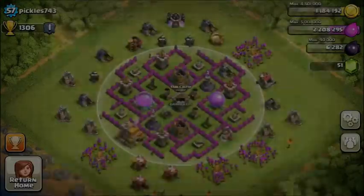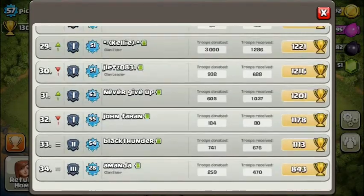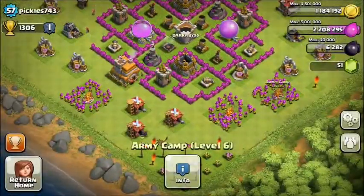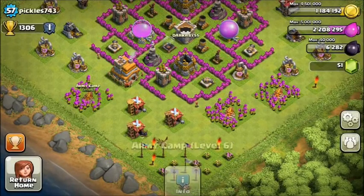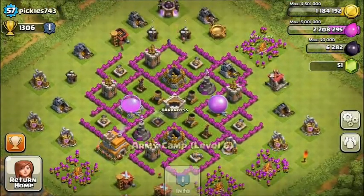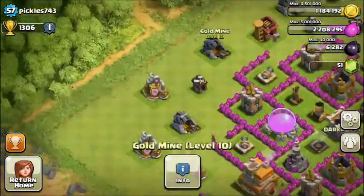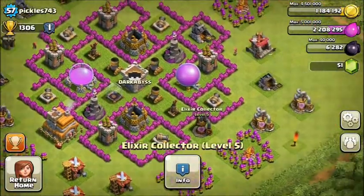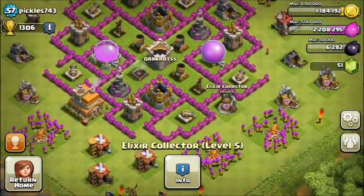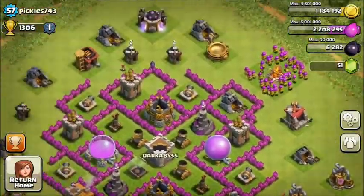Next up we have Pickle 743 in clan Dark. He has no clan castle troops — I suggest getting some quickly. The clan castle is really well centralized. He is indeed a Town Hall 7 with a farming base and going really well at level 57 — already into Town Hall 8.